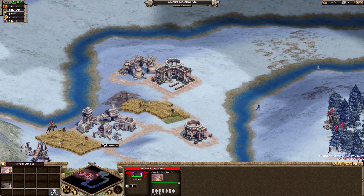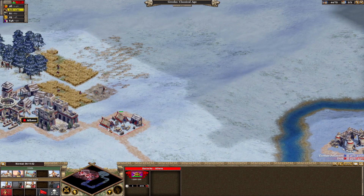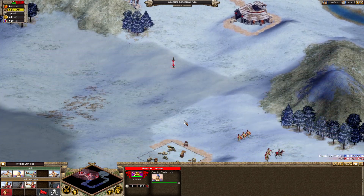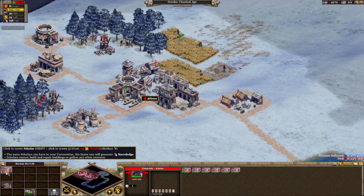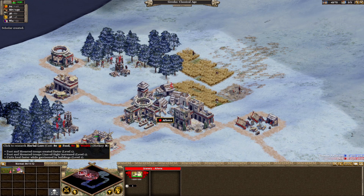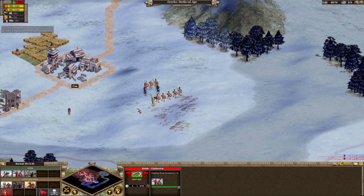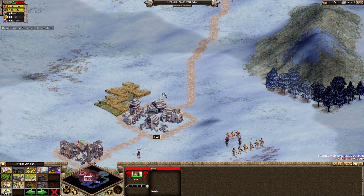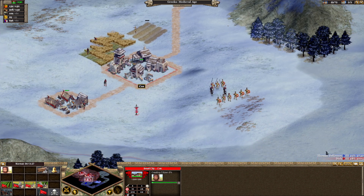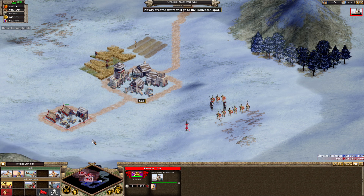Along with typical stuff like harvesting fields, mining, and foresting, the game is different here as well. Your fields are limited to five for each city, and other resources are limited by the number of workers per camp or per region. In the end, you are much more forced to expand, or your economy will not grow fast enough.